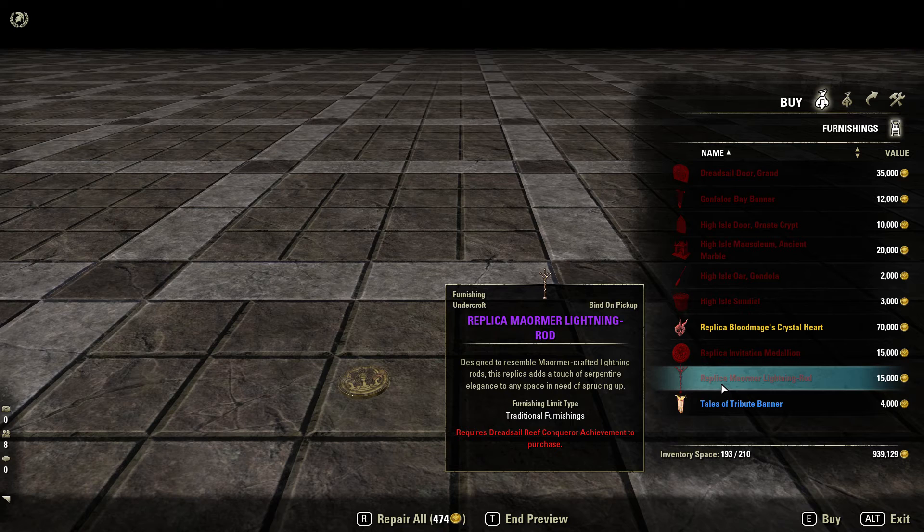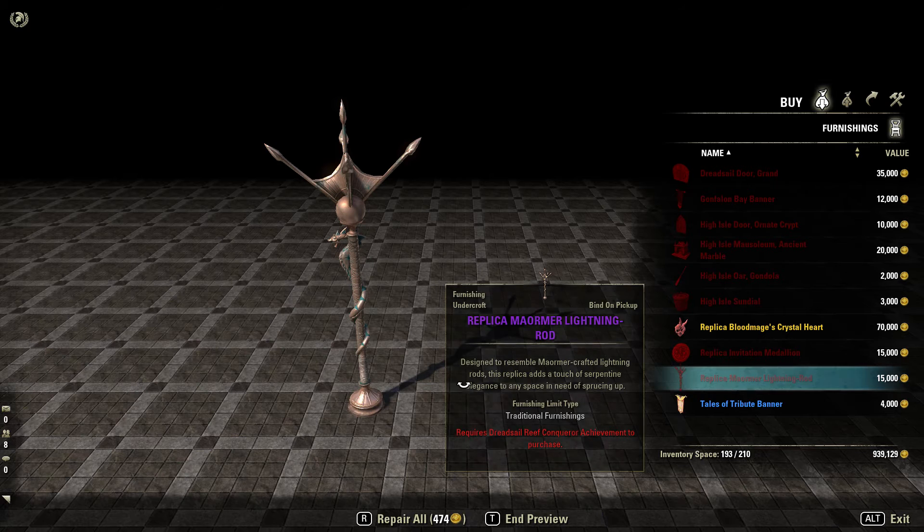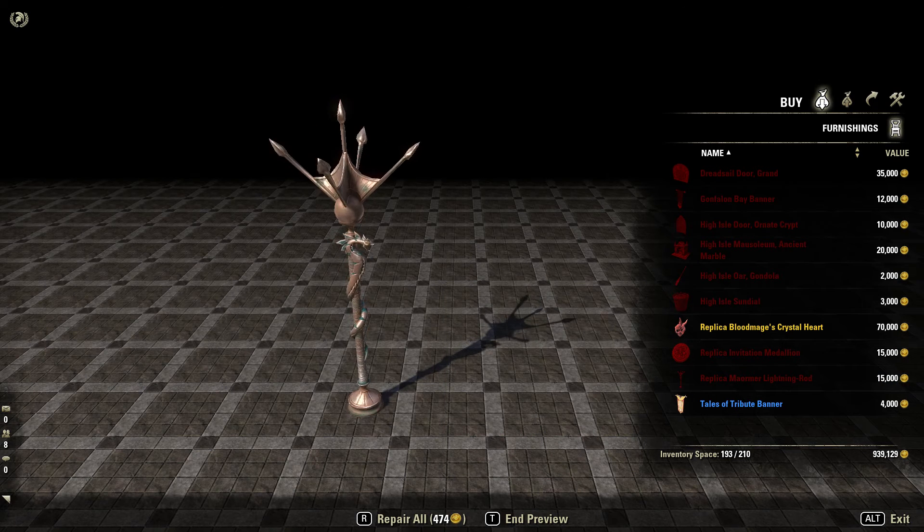Next one is the Maumer Lightning Rod. You need the Dreadsail Reef Conqueror Achievement for that, which means you need to finish the new trial on Veteran.